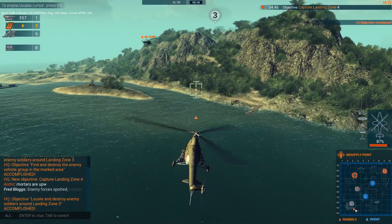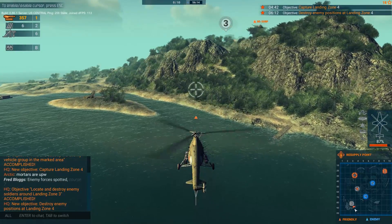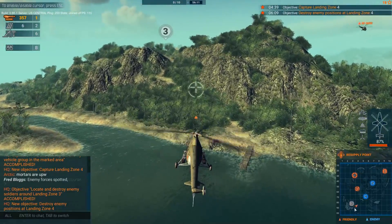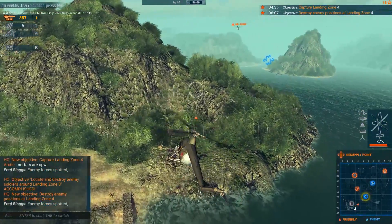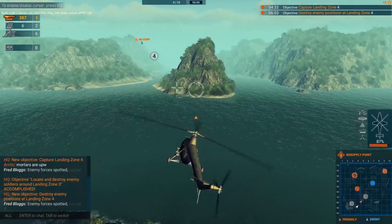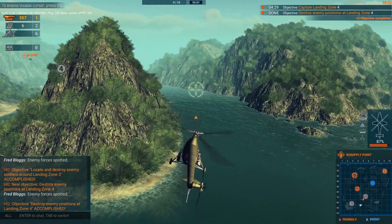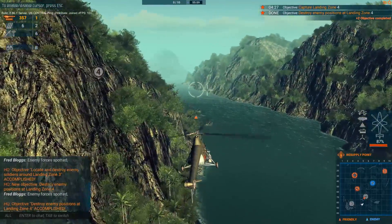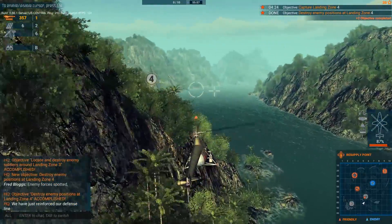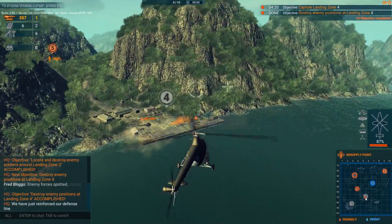Then you set the number of objectives you need to complete in order to finish the match, which really influences how long the round goes. You can have 5, 12, 20, or until the match timer ends — which is until victory. Every time you complete an objective it goes towards your score, and when you hit your selected score you win. Every time you fail to complete an objective within the allocated time a point goes to the AI team, and if they hit their required score, they win.